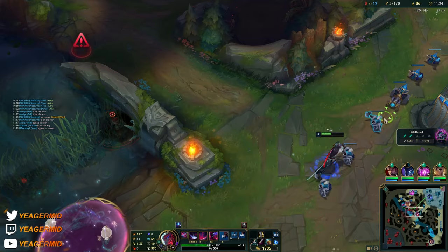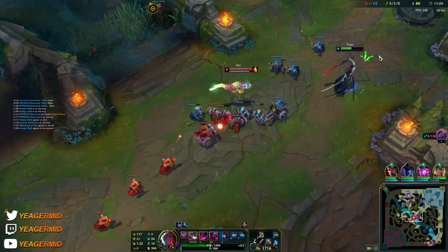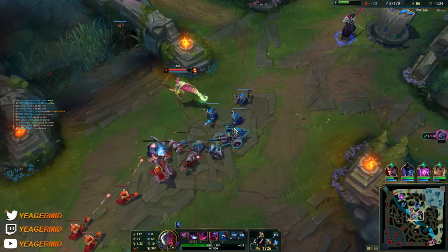I faked a juke backwards so she used the bubble on that side, and then I just went the normal way ahead.